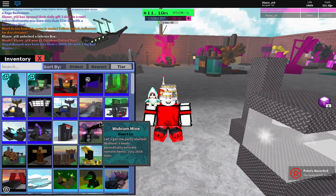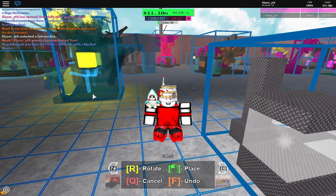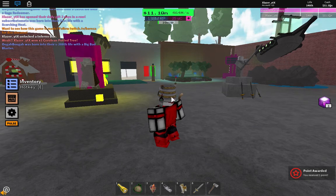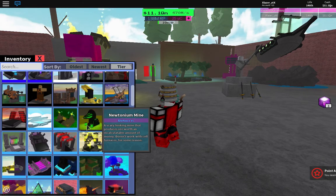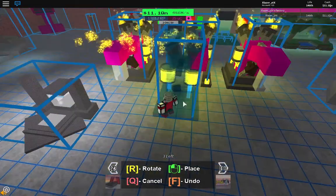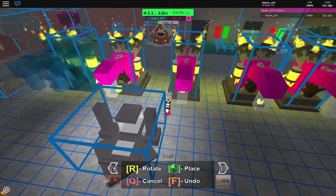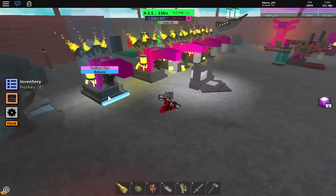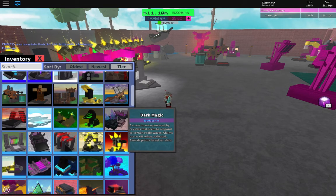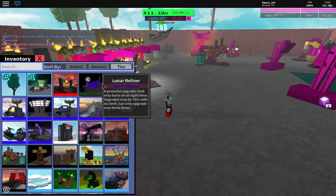Now I'm going to showcase — or as a lot of people say, review — this mine called the Youngium. It is so powerful. Everybody has forgotten about this mine. It is so powerful. I've got like five of them. If I place them all down, you can really see them. These things are beasts. They give you so much ore — cash when they go into a furnace.